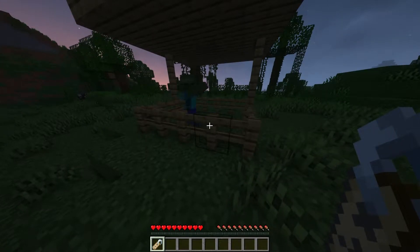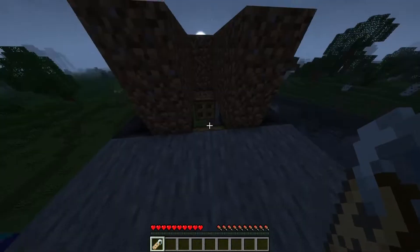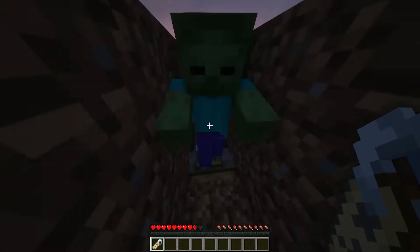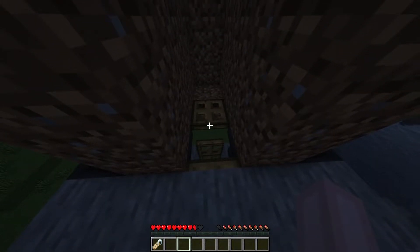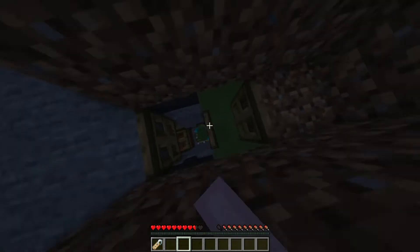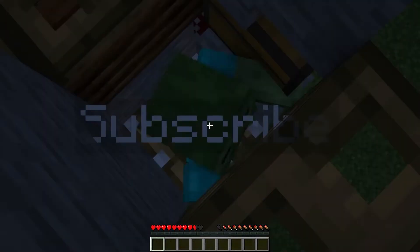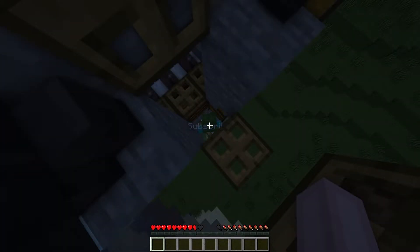Once it's night time, find a zombie and make him follow you. Now run up the stairs you just built and jump over the 2 trapdoors and punch him in. Once this is done close this trapdoor, jump on top of it and close it back down. Make sure to name tag your zombie.